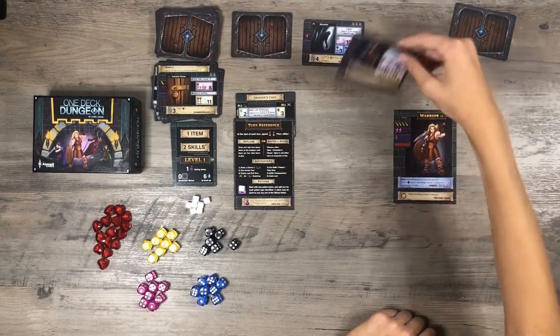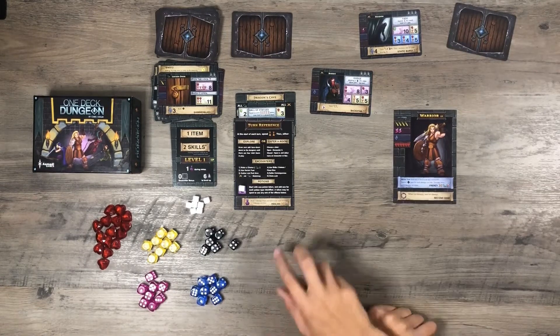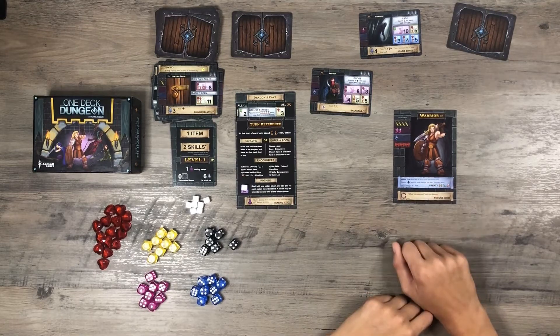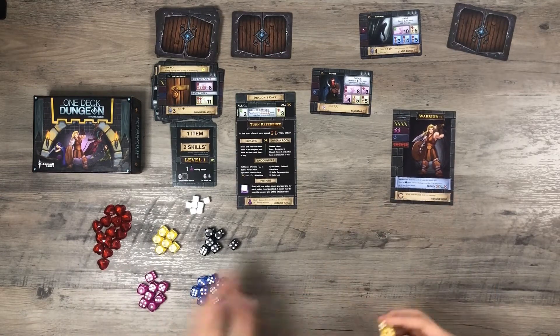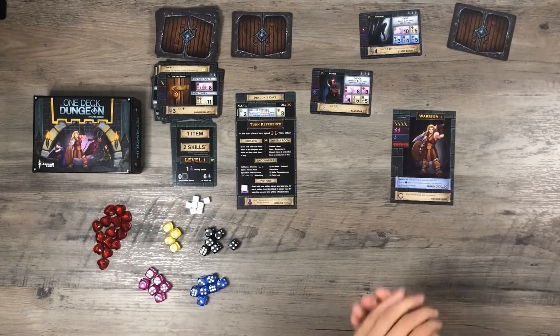Spend two time. Let's see what is in here — a bandit. Not super strong against agility, but I think I am going to try it. I'll probably take some damage to charge up Frenzy, because the skill I start with when I descend lets me heal two damage. So taking a little bit of damage isn't too big of a deal. I'll take on the bandit.